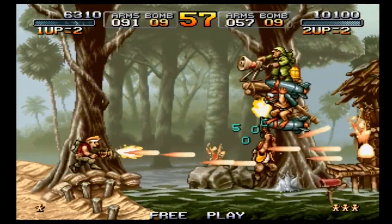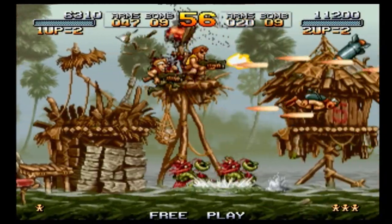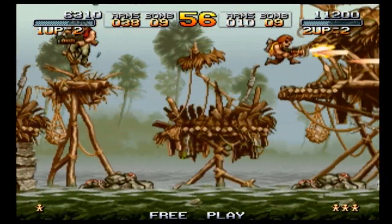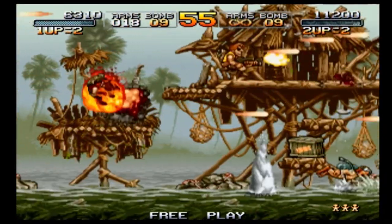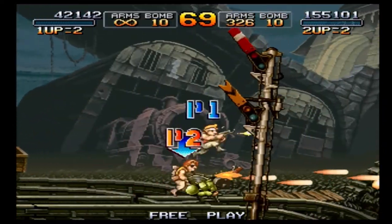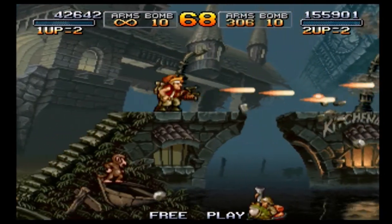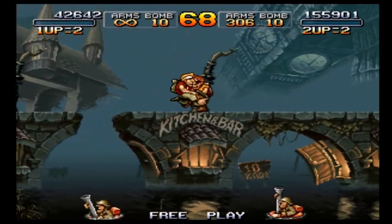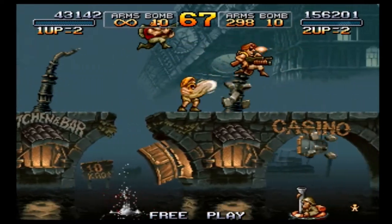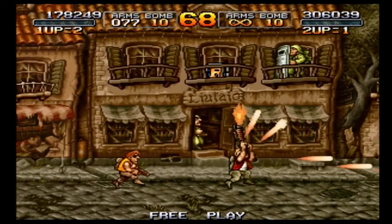In Metal Slug 1 you start it up and you're either 1 or 2 players. I played through this game co-op — player 1 is Marco, player 2 is Tarma. They're both identical in terms of what they can do: shoot weapons, jump, crouch, attack with a knife, and throw bombs. That's all they need. Metal Slug is a run and gun game — you basically shoot everything that moves, always moving to the right killing everything in sight.